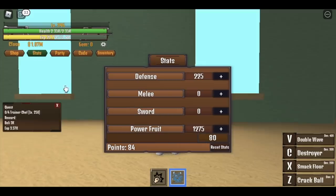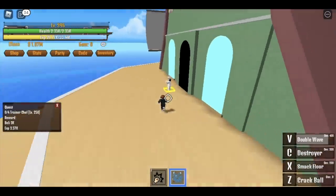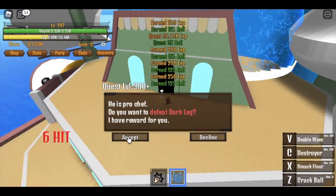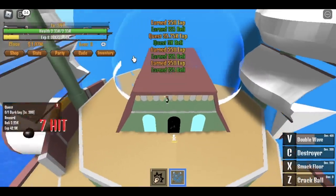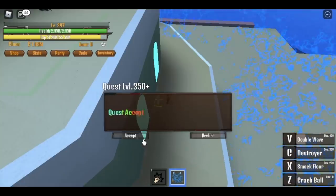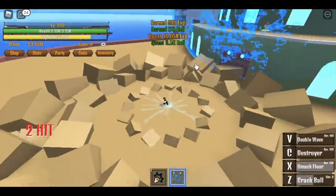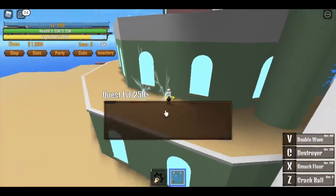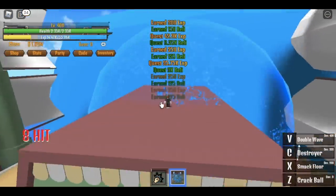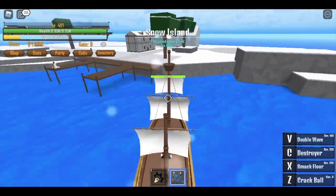Get the trainer chef quest again. At this point your power fruit is really strong, so after you finish your quest click accept — you don't need to attack the dark leg anymore. Just proceed to the other quest giver, the weapon man, and defeat it. Get the chef quest, use your V skill, accept two quests done, and do the weapon man quest.